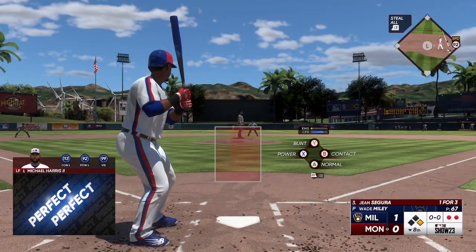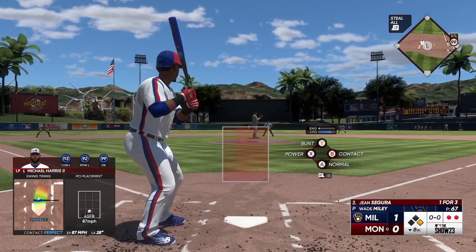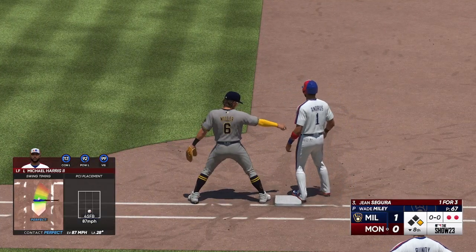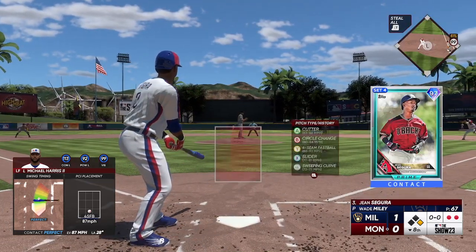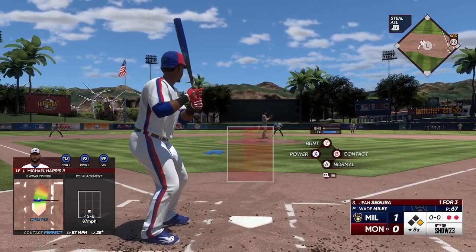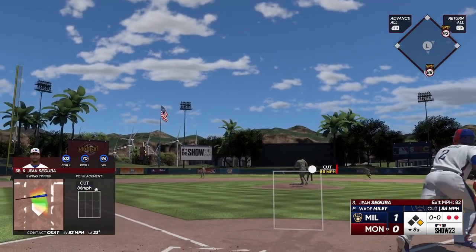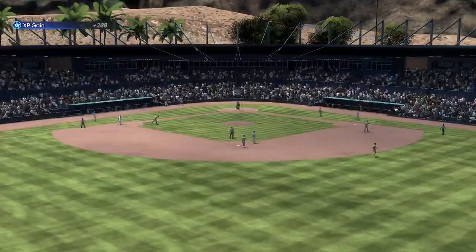Here's the third baseman Gene Segura. Snap throw to first — he's back in safely. If you're a base runner you've got to stay dialed in here, look for anything in the dirt, try your best to get into scoring position. This one lifted in the air left field — drops into the glove.